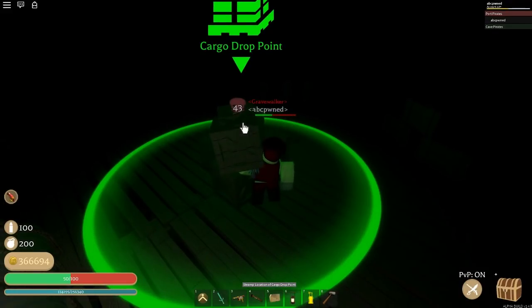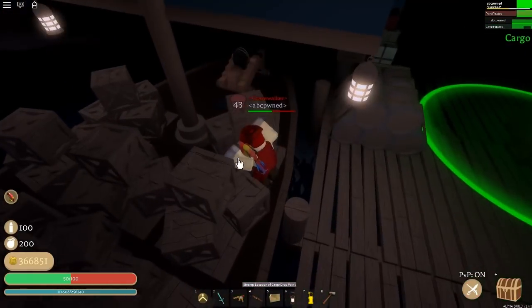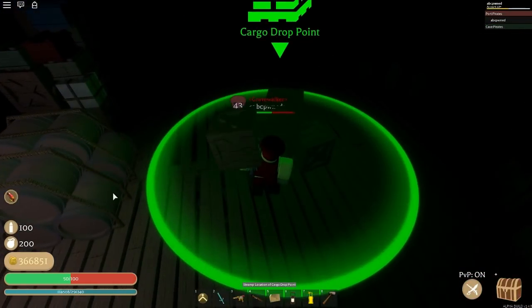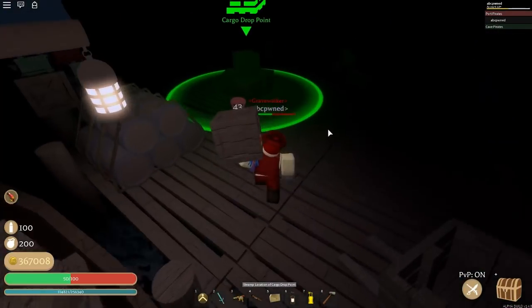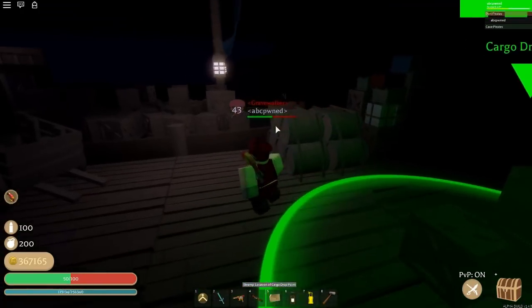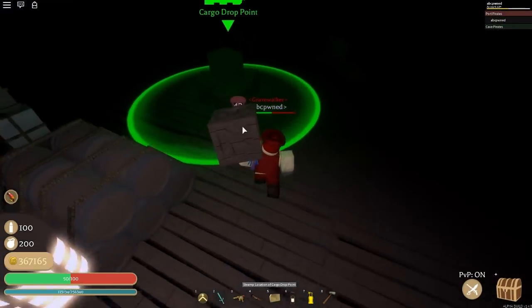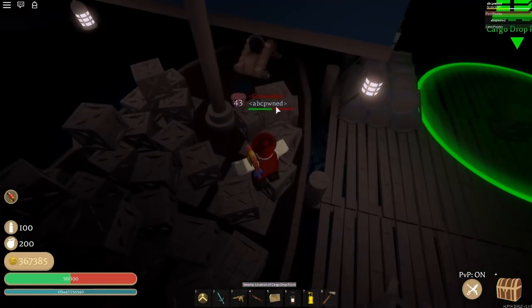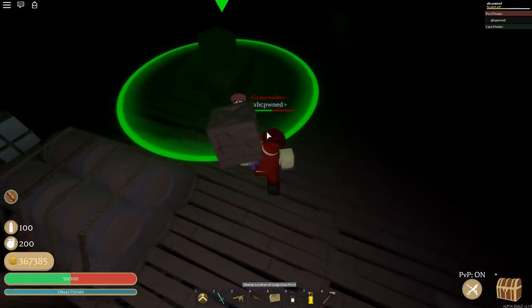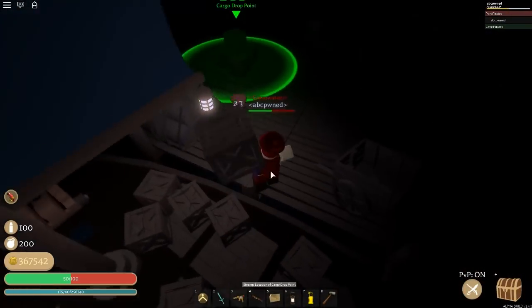Now simply click on your cargo and sell it. As you can see, I went from about 366,694 to 366,851 gold, so it's around 150 gold per crate. And XP-wise, I went from 114,508 to 114,821 — so it's over 300 XP per crate. Multiply that by 40 crates: that's 12,000 XP and about 6,000 gold from one full run. That's really good.